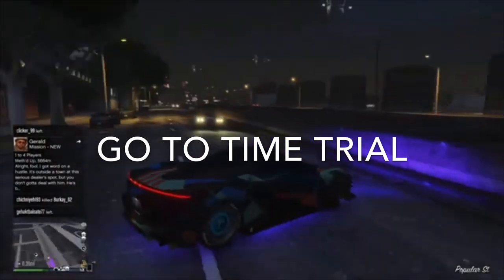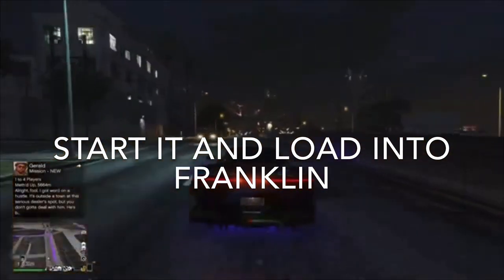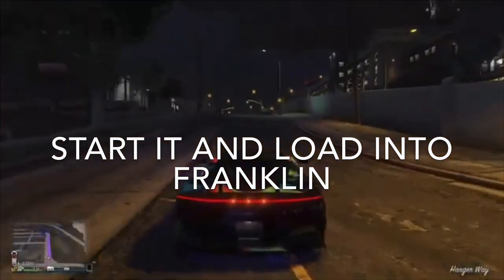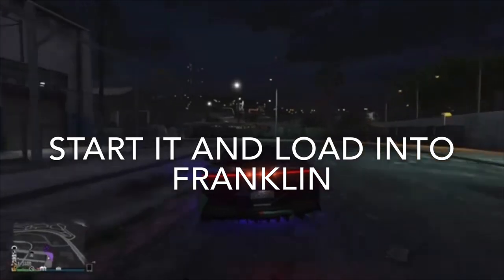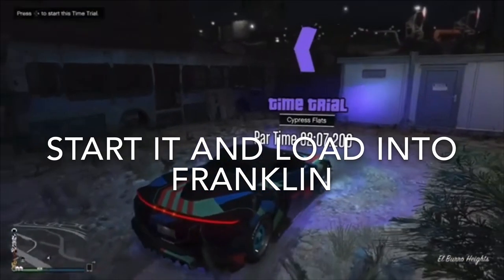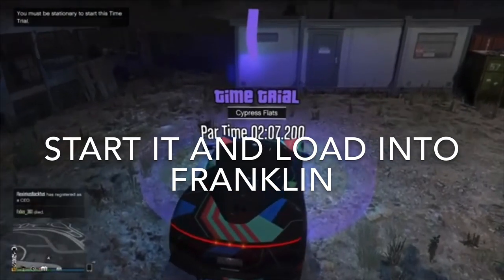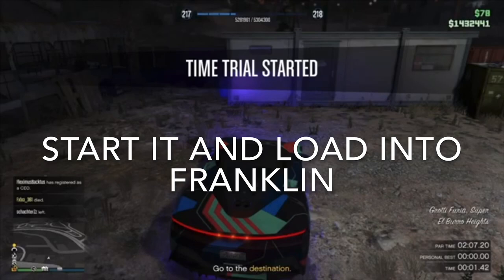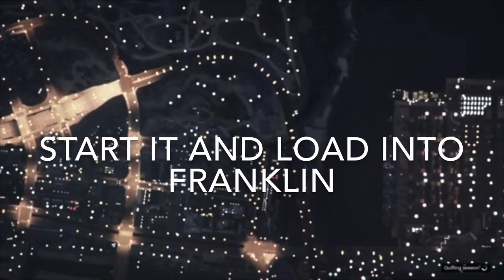Now go to the time trial. Once you're there, get there as fast as you can because sometimes parts of the outfit can just disappear. You probably want to use the effortless outfit, because if you choose a different top it will change what the modded outfit looks like. Make sure the spawn location is set to last, start it, and load into Franklin — hold down on the d-pad and it'll load you in.